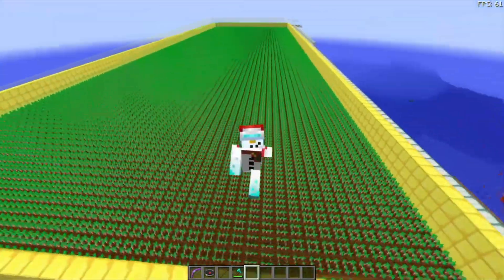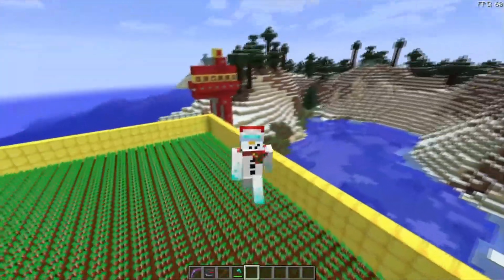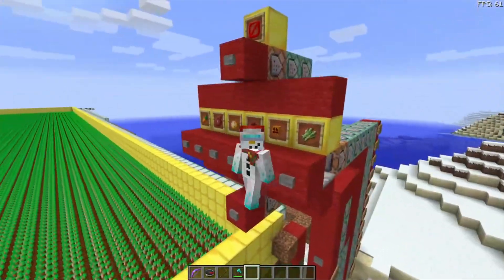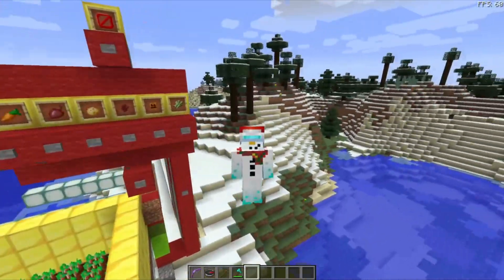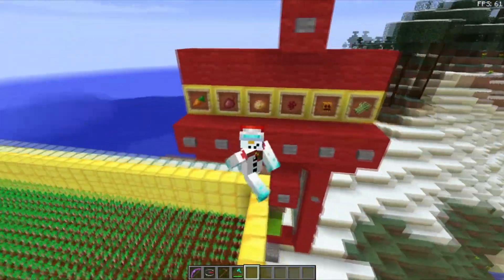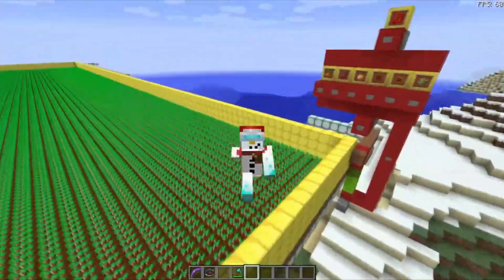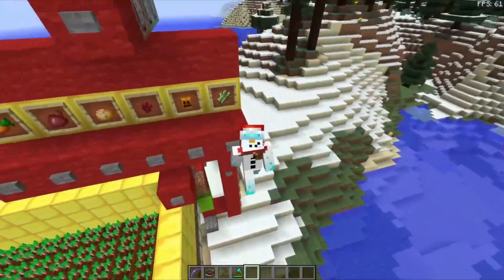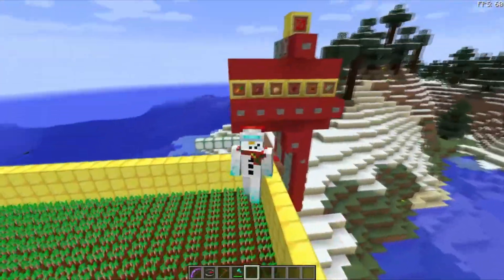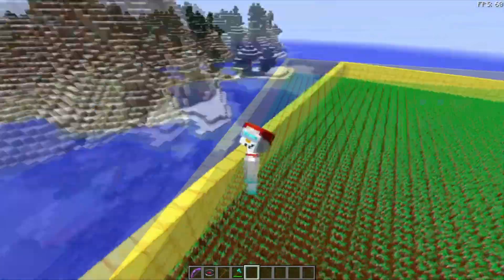I'm going to be showing you a new script that I've just recently made - it's an auto harvester made to harvest any type of crop. That includes carrots, beetroot, potatoes, nether warts, pumpkins, sugar cane, melons, and wheat as well. It's basically made for any type of crop that can be grown on a field, including sugar cane and pumpkins. I'll give you a little demonstration of each individual one and a run across all the different features this script has to offer.